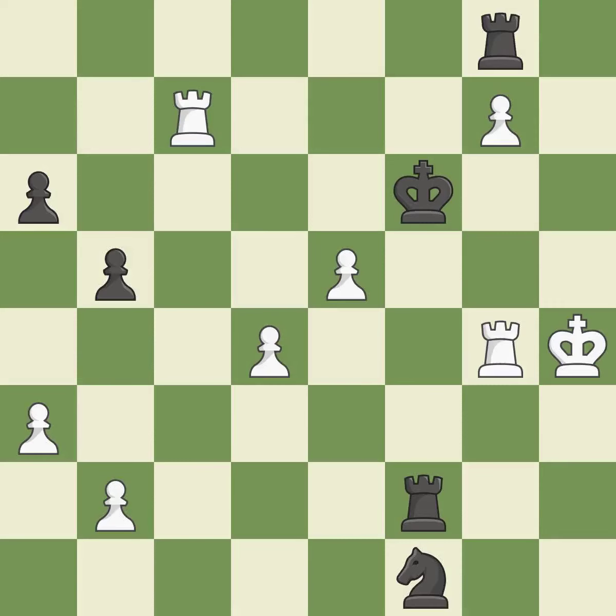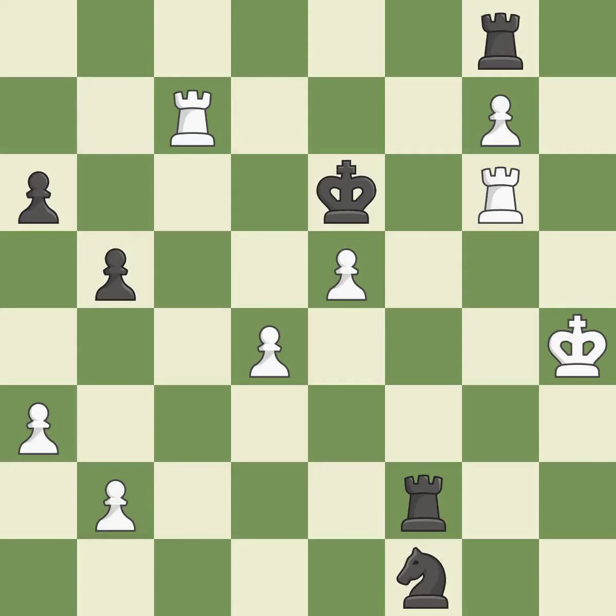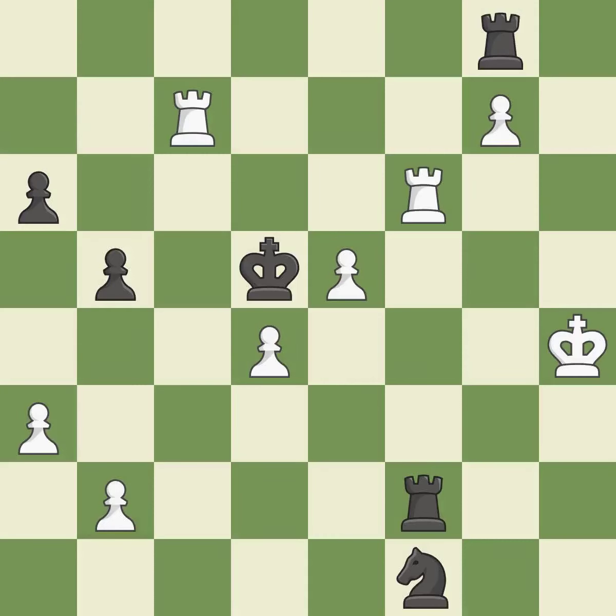This stops the opponent from being able to play checkmate — it is best. This evades the check from the pawn — it is best. Right on target — it is best. This steps away from the checking rook — it is best. This misses an opportunity to defend a pawn that was under attack. This permits the opponent to use a rook to counter a passed pawn — it is a mistake. This misses an opportunity to use a rook to counter a passed pawn — it is an inaccuracy.